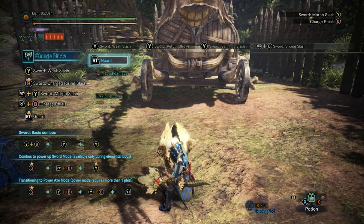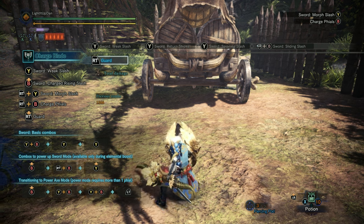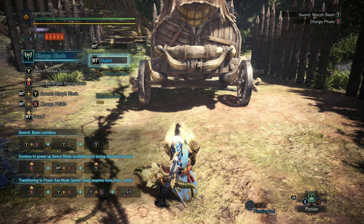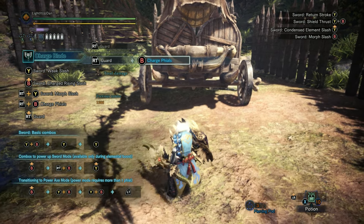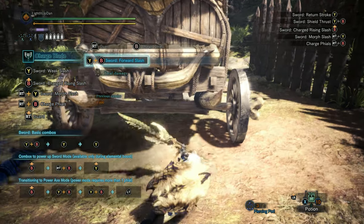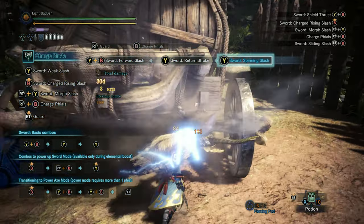The shield isn't just for decoration — you can block by holding right trigger, which will allow you to guard attacks in front of you. This is not an omnidirectional block; it will only guard attacks that are directly in front of you. In sword and shield form, we know how to do our basic combo string, attacks that allow us to pivot, and that they're charging up our weapon.